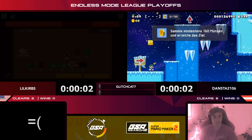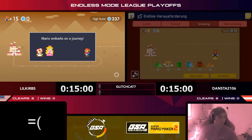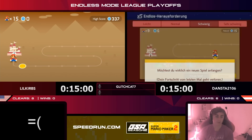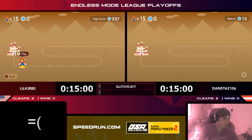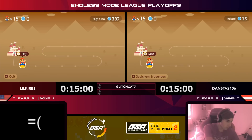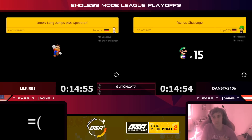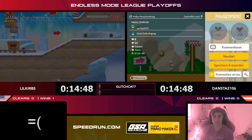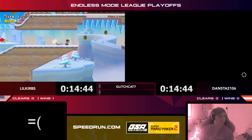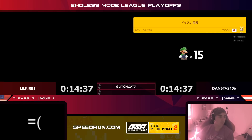First win goes to Little Curbs. Getting ready for match number two — 15 minutes back on the timer, clear as many levels as possible, skip as much as you want, don't game over or you'll lose points. Luck can factor in, but luck alone won't win matches — you have to be able to capitalize on it. We've seen players get good luck and win with it, and players get good luck and mess it up. Little Curbs is in a 3D World speedrun; Dansta skips and opts for something else.